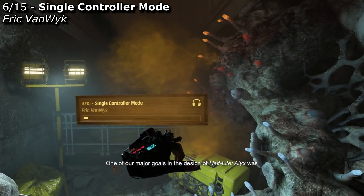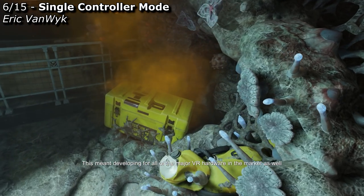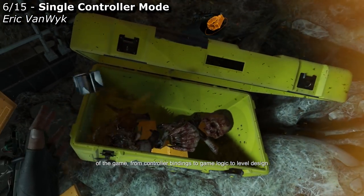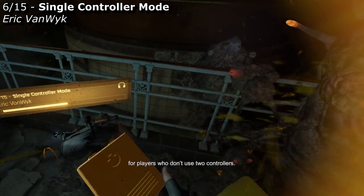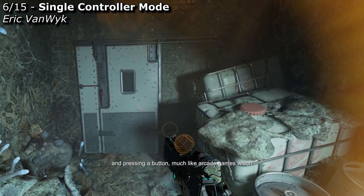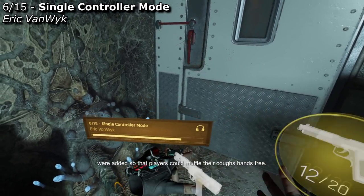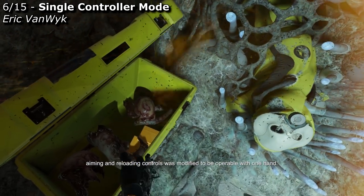One of our major goals in the design of Half-Life: Alyx was to reach the widest possible audience. This meant developing for all of the major VR hardware in the market, as well as accommodating different sized play spaces, traversal preferences, and so on. The accessibility option that had the most knock-on effects into the design of the game — from controller bindings to game logic to level design — was the support of a single controller mode for players who don't use two controllers. In this mode, reloading is performed by moving the weapon to the shoulder and pressing a button. The flashlight was modified to attach to the primary hand, and gas masks were added so that players could muffle their coughs hands-free. Even the gun used in the final strider battle, with its two-handed aiming and reloading controls, was modified to be operable with one hand.